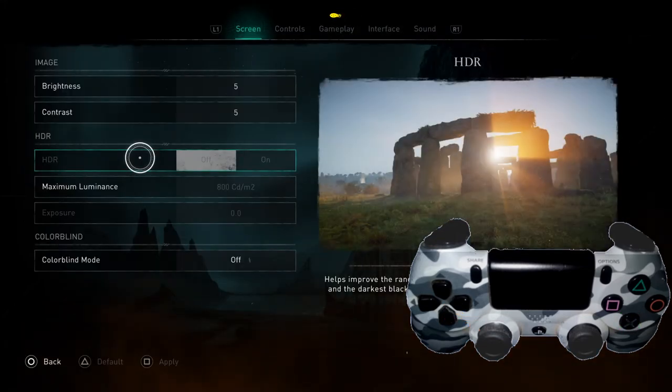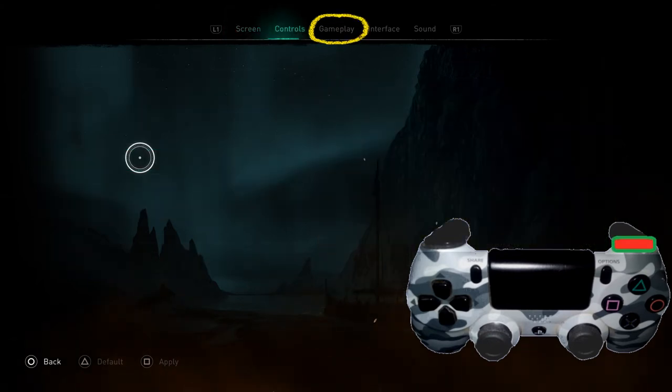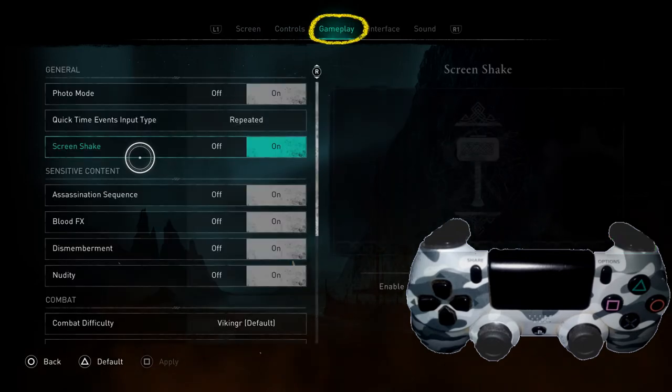We're going to be using R1 or L1. What we're looking for at the very top is called Gameplay. So use R1 or L1 to get to Gameplay right there.